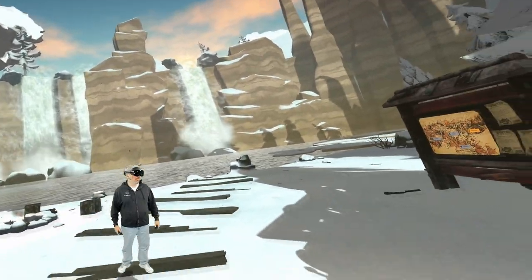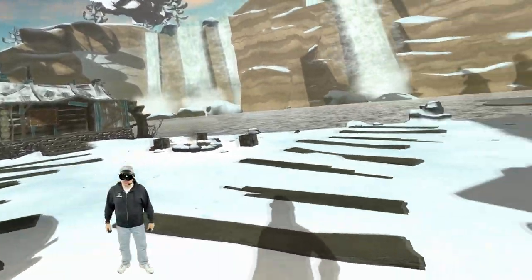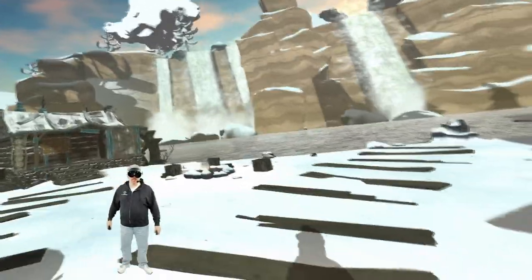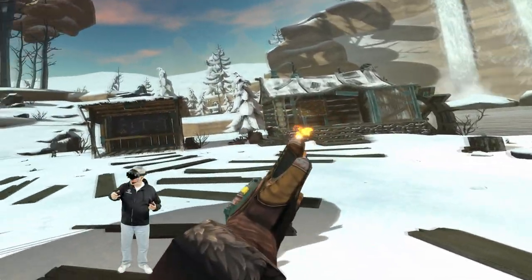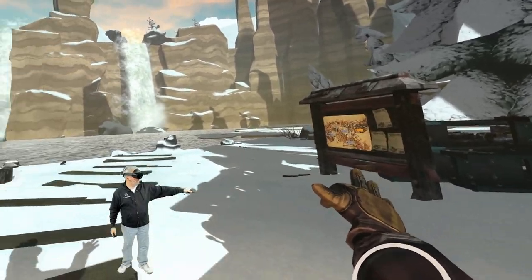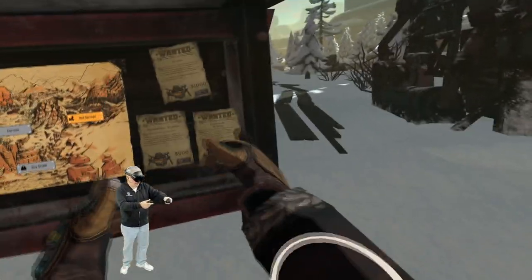Alright, here we are in Cave Digger 2: Dig Harder and we're just going to jump in where I left off. I've actually been playing this non-stop the last couple of nights. I've already built up a little bit of money, bought a cabin over there, bought some cool tools I need to go grab, and I've already unlocked another area. Basically you've got different mines you can go into and different side quests you can do.